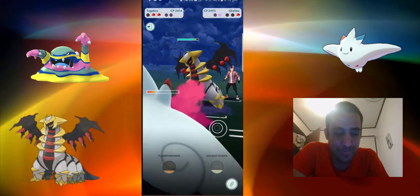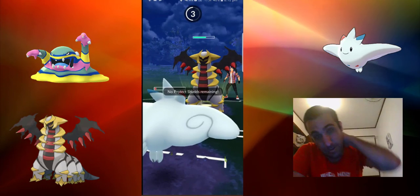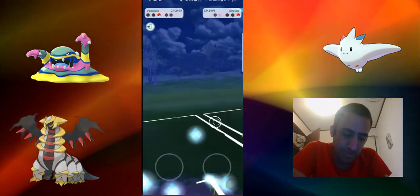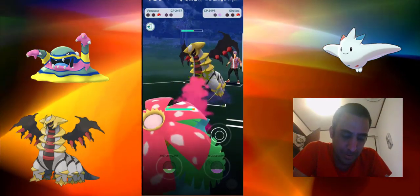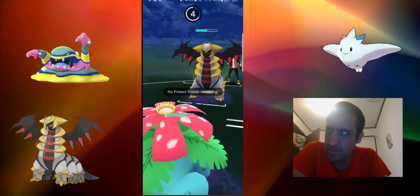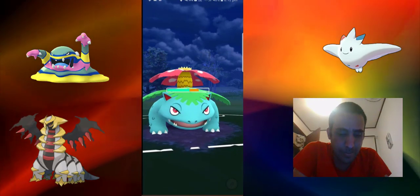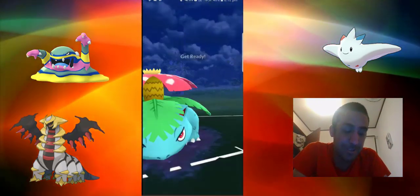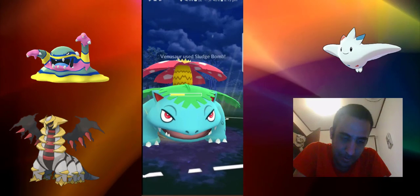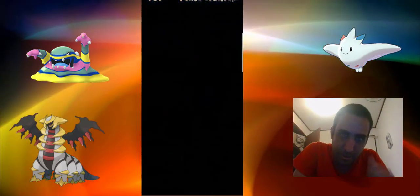Oh no. If I can get to the Earthquake maybe... I have to get to the Sludge Bomb but I didn't have Swampert myself. Does he resist poison as well? Definitely resists Frenzy Plant. He has a shield anyway, so it's GG. Alright, yeah it's over. Surrender — GG, thank you very much for the game.